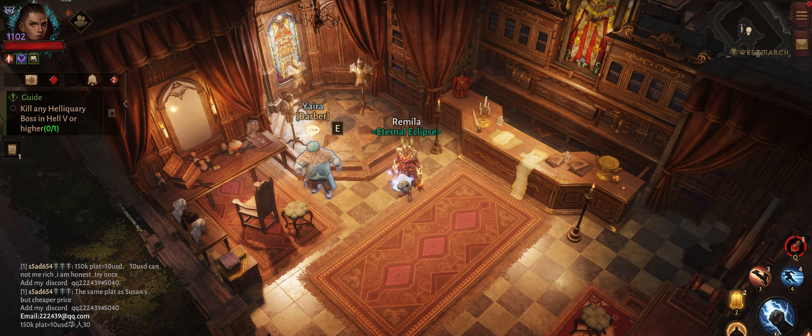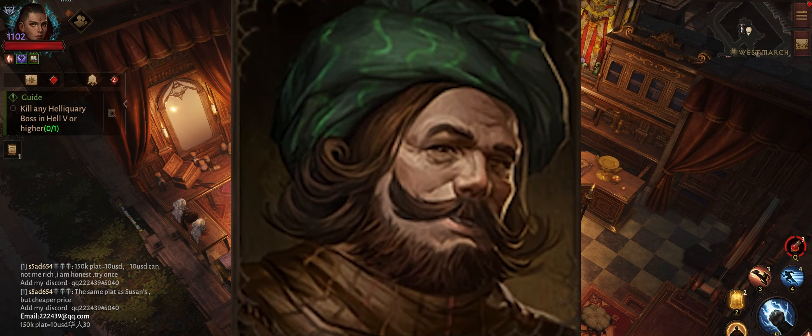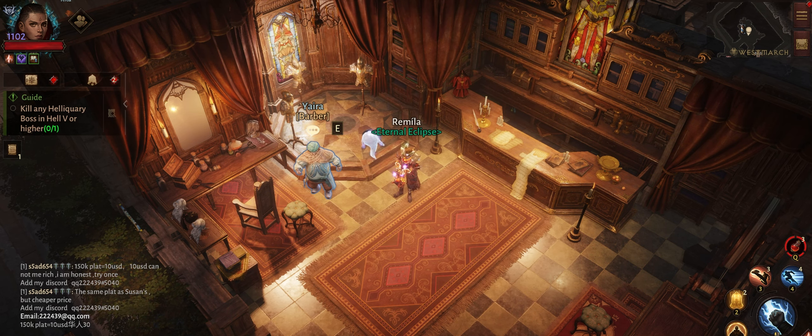To do this, you have to visit Yaira in Westmarch. He is a cool guy with a great mustache. He was only able to change your face and hair before, but now he can create you from scratch.